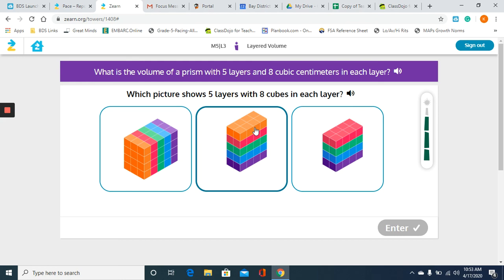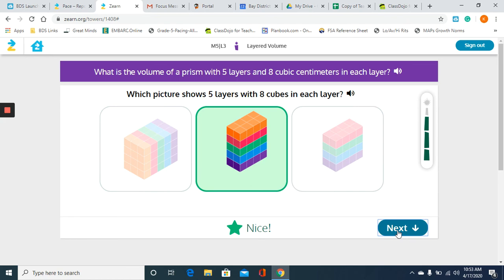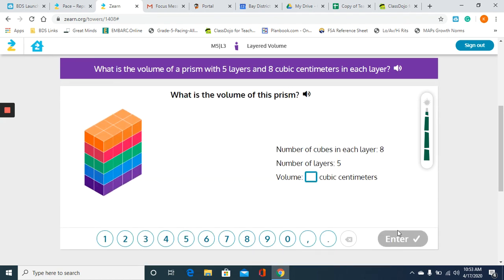Going back to my second one, we have five layers and we do have eight cubes in each layer. Just to be safe, I'll double check the third one — and we have one, two, three, four layers, so that one can't be correct either. So the second one, the middle one, is going to be the correct option. They tell us there are eight cubes in each layer and five layers, so eight times five is forty — and that gives us the volume of the prism.